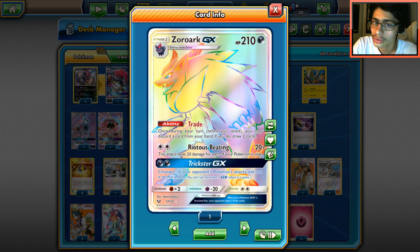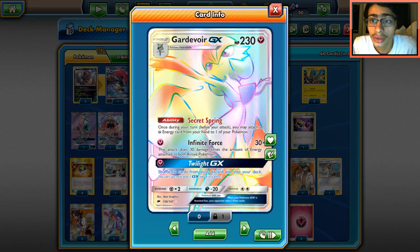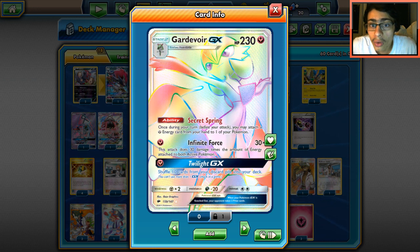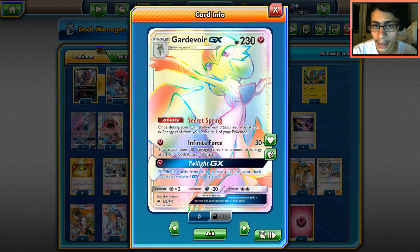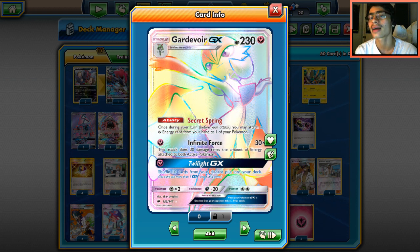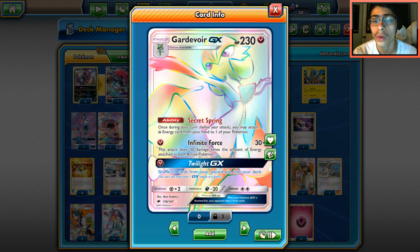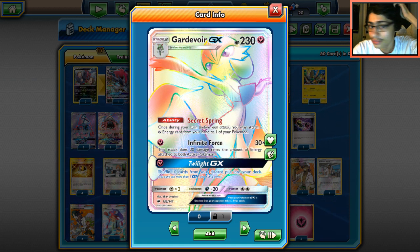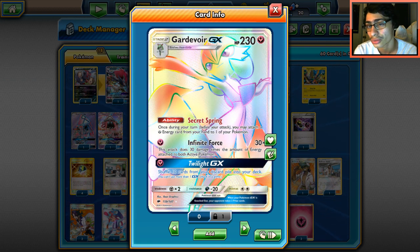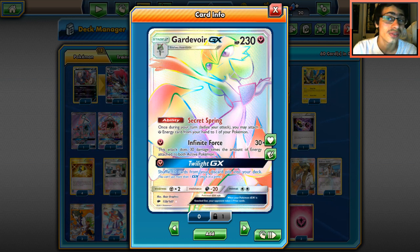Zoroark is a great backup attacker with a really good ability. The other backup attacker is Gardevoir GX. I'm playing it mainly for support — not for Secret Spring, but for the attacks. Infinite Force can be great to smoke something in one hit if a Pokémon with a ton of energy is in play. But we also have Twilight GX, which is great — it completely resets the board and gets back important resources like Supporters.